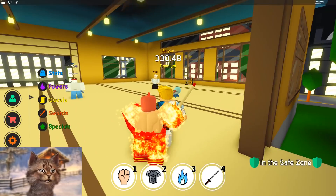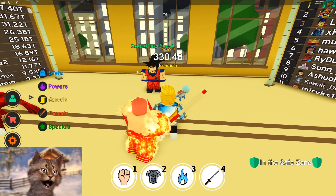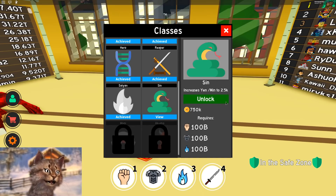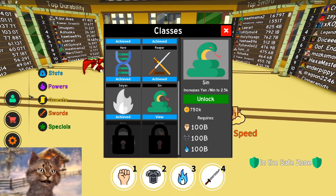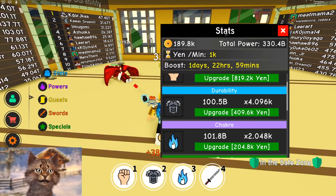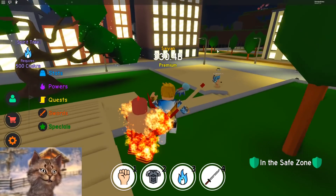Let me go over here and talk to Goku, because we actually trained enough and got enough to get a Sin rank — so let's unlock the Sin. Oh, we actually don't have enough. We need... I didn't even realize. We have enough stuff but we don't have enough of this. Rip! I trained so hard for that.